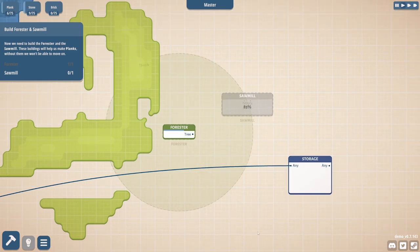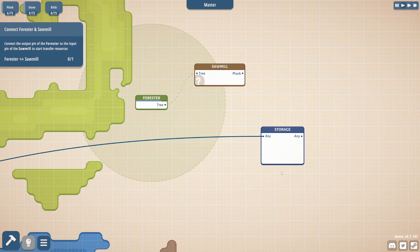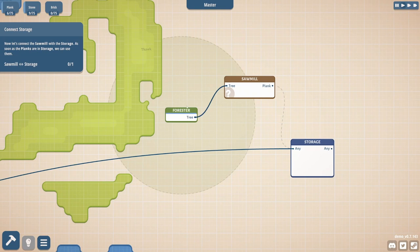I think this is closer to a minimalist city builder. From my first impressions, this game gave me a Stacklands vibe, which I'm actually excited about because I could do with more Stacklands in my life. Connect the output pin of the forester to the input pin of the sawmill to start transferring resources. Tree go in sawmill, plank come out, plank go to storage.